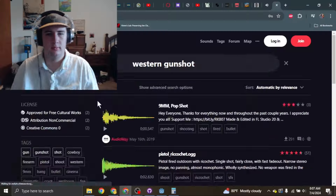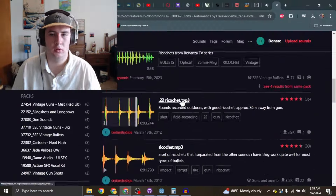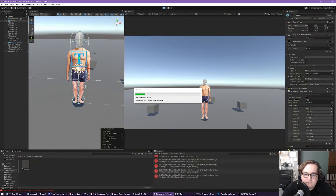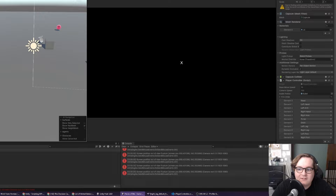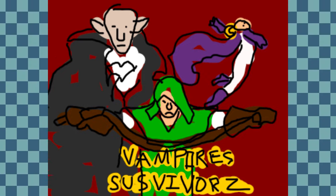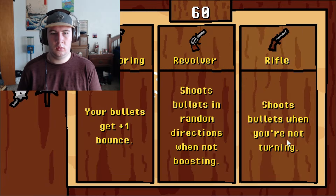Alex's game was super original, which kind of scared me because one of the judging criteria was creativity. I decided to work even harder so I wouldn't get egged. Since I wasn't as creative as Alex, I needed my game to actually feel good to play. So I spent the next several hours adding simple sound effects and music. While I had the privilege of polishing my game, Alex was having some difficulty.